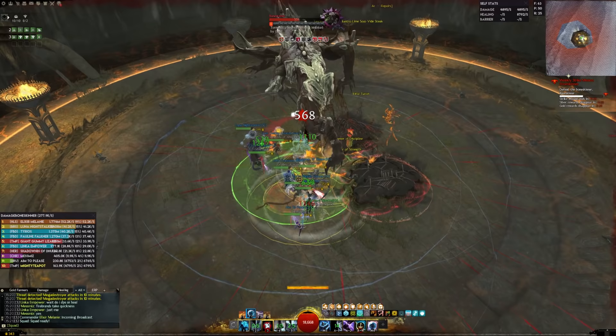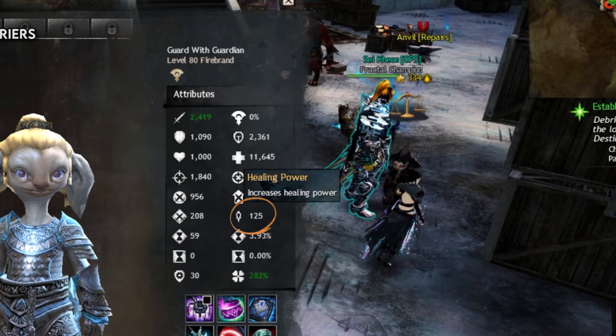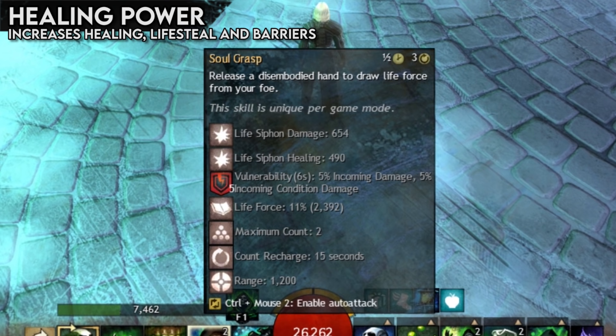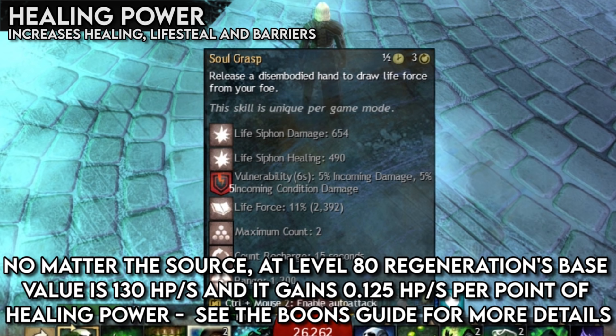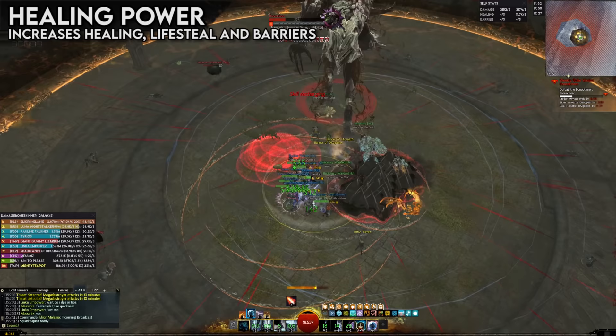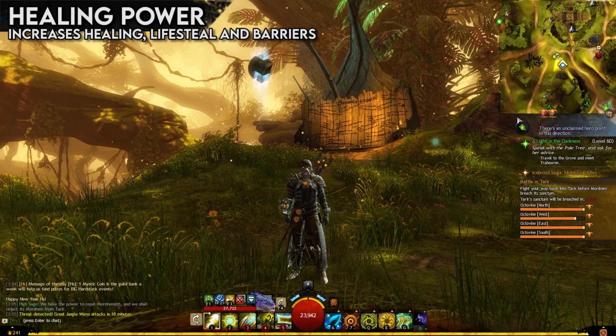Damage is fantastic, but sometimes the color green is more appealing, and for that you might want to consider healing power. It's beautifully simple — healing abilities, barrier abilities, the regeneration boon, and lifesteal healing all have a base value, and then just like a power attack, get a bonus value added equal to a skill-specific multiplier multiplied by your healing power attribute. Healing scaling might not seem as strong as damage scaling, and heals can't critically strike, but don't let that fool you. Supports are absolutely essential, and in fact end up as a lot of the metagame-defining builds in all game modes.